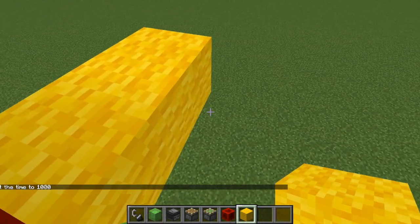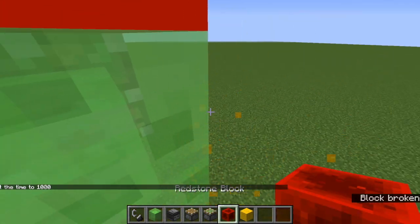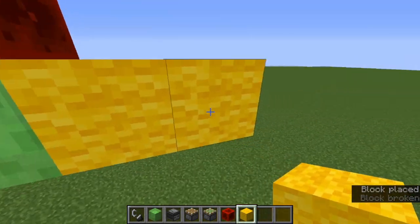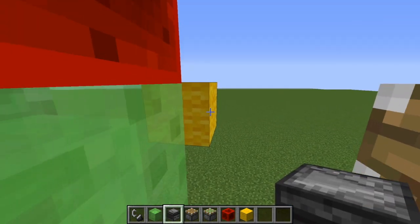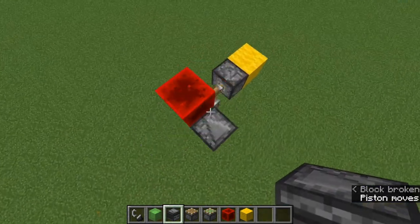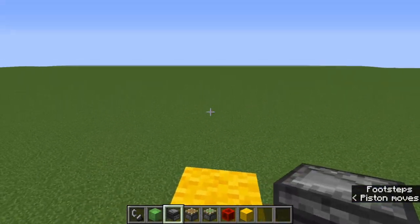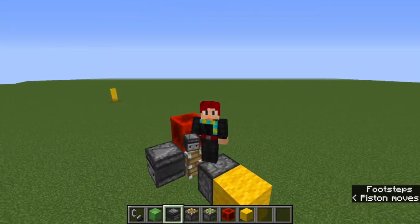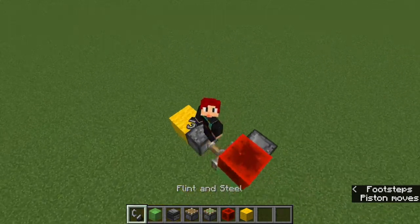This new design involves the observer. To build it, you stretch two blocks out from the sticky piston and then place the observer. Now look — it's going! If you plan on riding it, get on before it starts. Look, I'm actually moving, and I don't have to touch anything — no more flint and steel or almost burning myself.